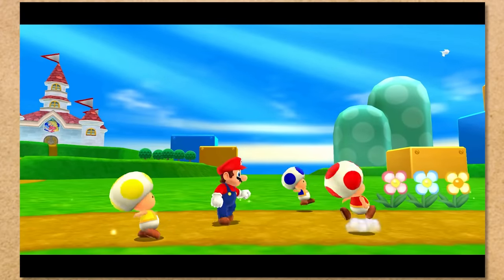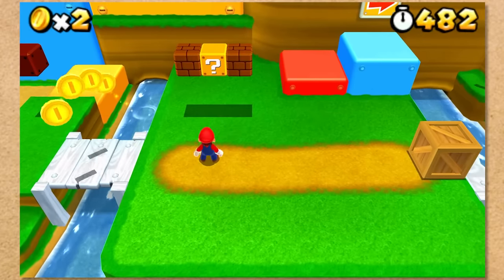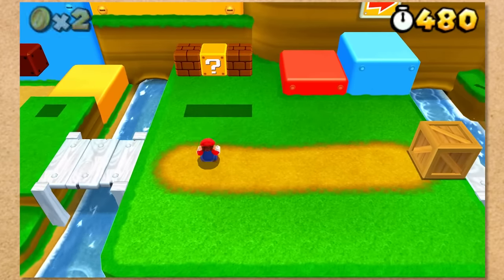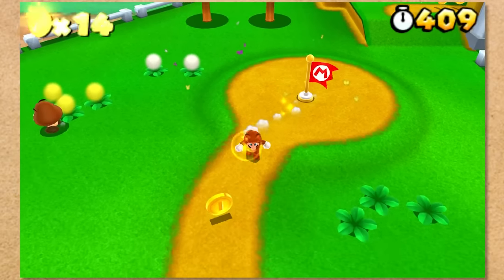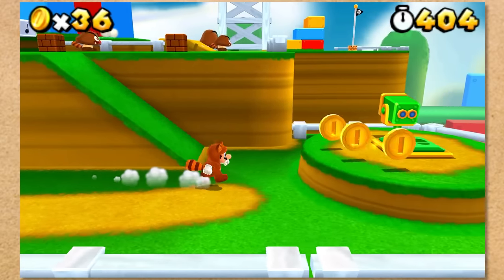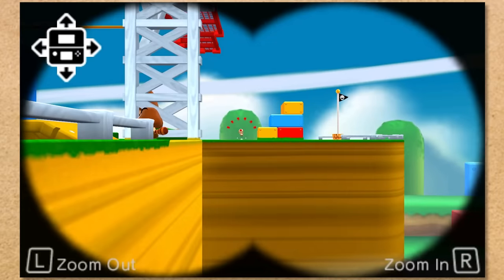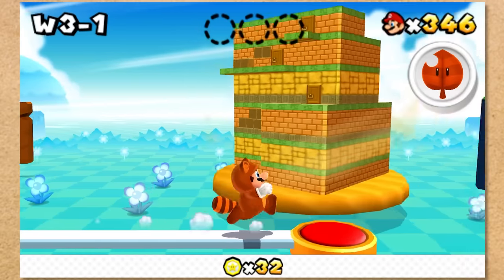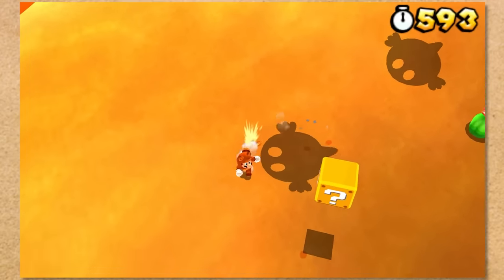We finally made it to Super Mario 3D Land, and 1-1 doesn't have sand. I think it's only fair to call this stuff very bright dirt. You are allowed to have your own opinion, whether it's horribly wrong or right. But anyway, we have to go all the way to 3-1 to reach a desert level and touch some sand.